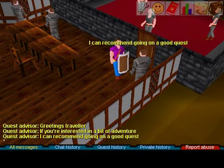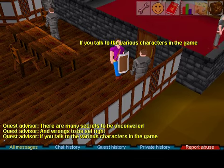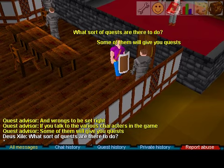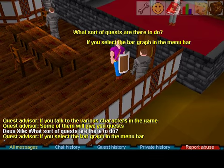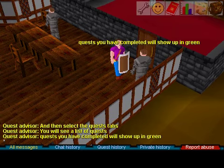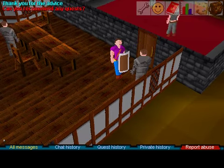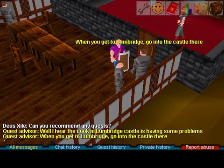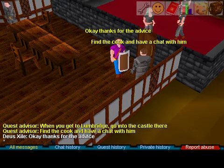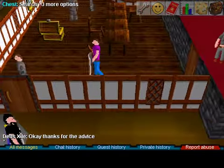Quest Advisor says: greetings traveler, if you're interested in adventure I can recommend going on a quest. There are many secrets to be uncovered. If you talk to various characters, some will give you quests. Quests you've completed show up in green, and you can only do each quest once. I'm guessing it's the cooking thing in Lumbridge and Sheep Shearer — here's the cooking quest in Lumbridge. Find a cook and have a chat with him. Probably gonna have to make some bread.